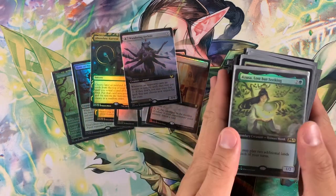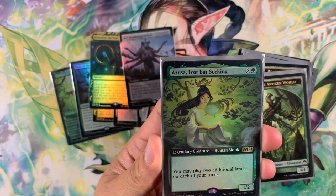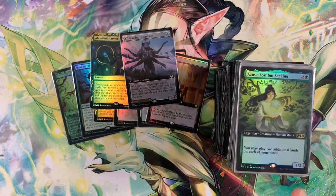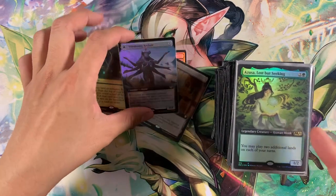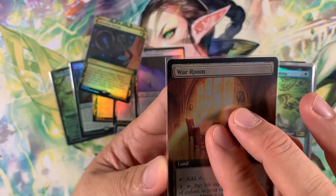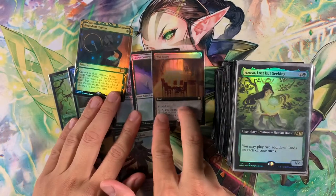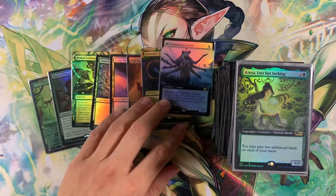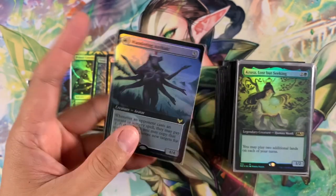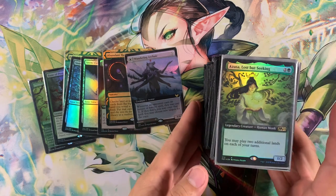Azusa is our commander. We updated the commander card in our last update to the extended art Azusa. Quick aside: some extended art pieces aren't the same picture blown up — it's the same picture with extra art added on the sides. I've noticed that on Witherbloom Command, and I think Wanderer and Kayek has it too, because if you cut off the arms you kind of cut them off. Anyway, let's check out the updates.